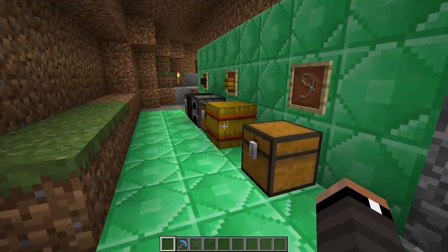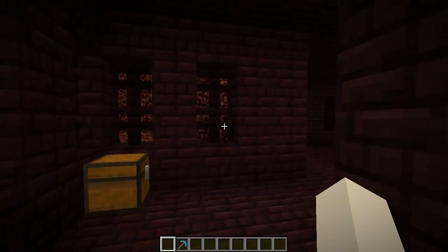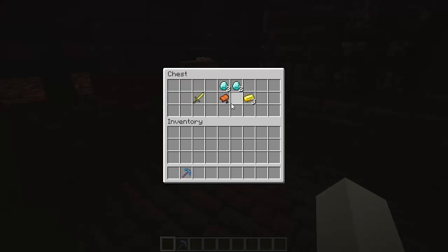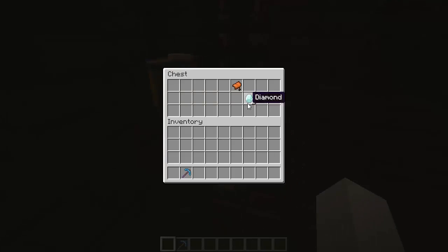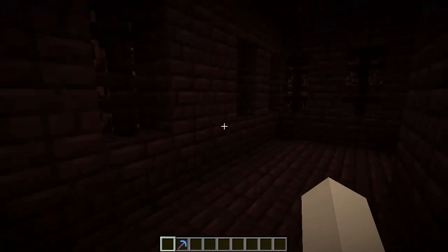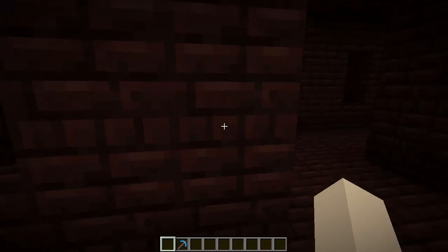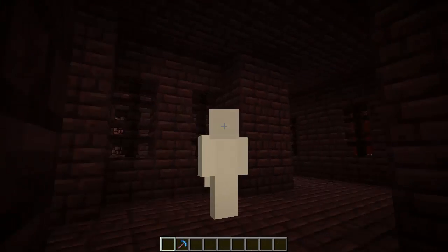I'm going to jump into the Nether quickly to show you one more thing. Within Nether fortresses, chests now spawn randomly. This one has a golden sword, a saddle, some gold ingots, and diamonds. There's another chest over here with diamonds and a saddle too. Saddles are very frequent, and diamonds apparently appear often in these Nether fortress chests as well.